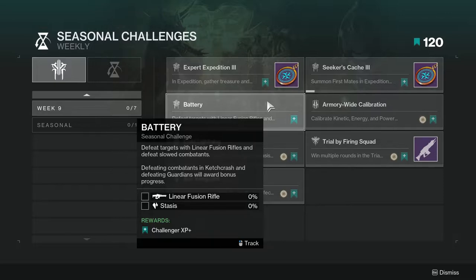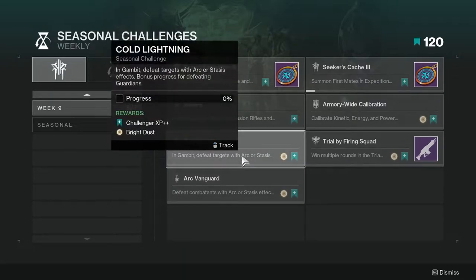Cold Lightning in Gambit: defeat targets with arc and stasis effects, with bonus progress for defeating guardians. Not hard, just annoying because I know people don't like to play Gambit, so it is what it is.